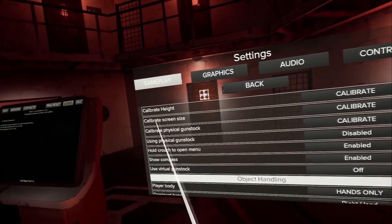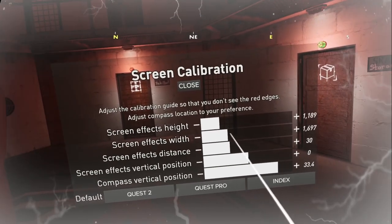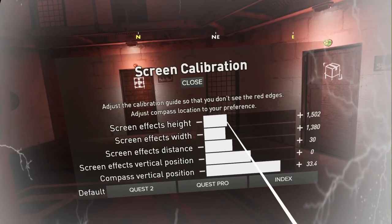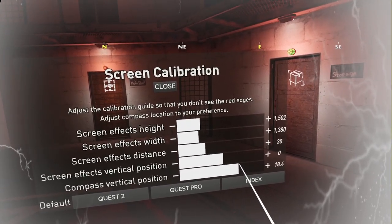Next up, you're going to want to calibrate your screen size. This will allow you to change the position of the blood effects on your screen to make them more or less prominent. Here you can also go in and change the vertical position of your compass to get it up and out of your face or down below at your feet.